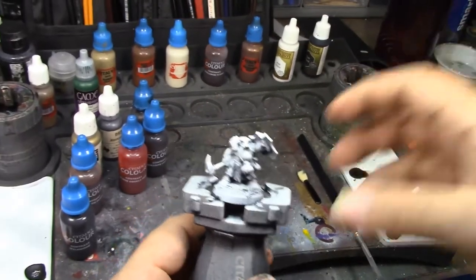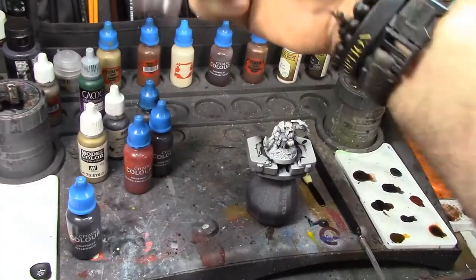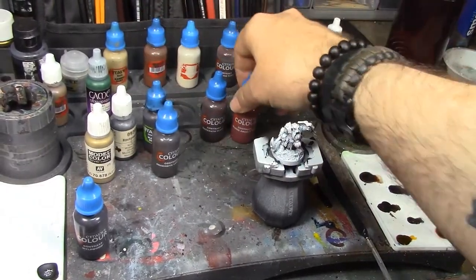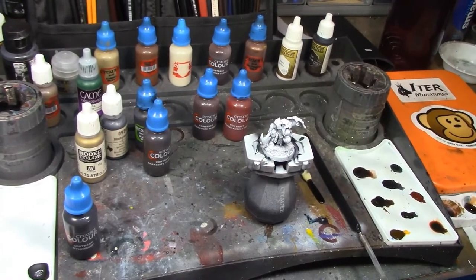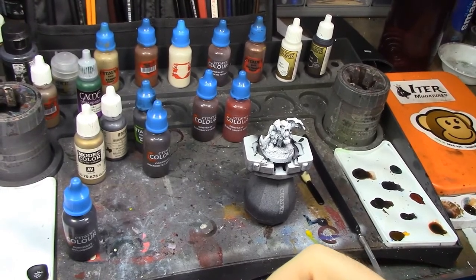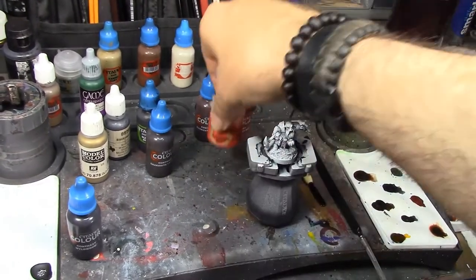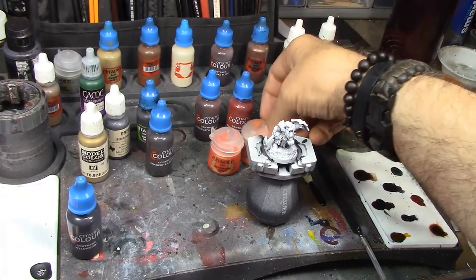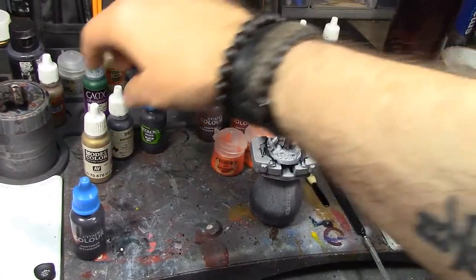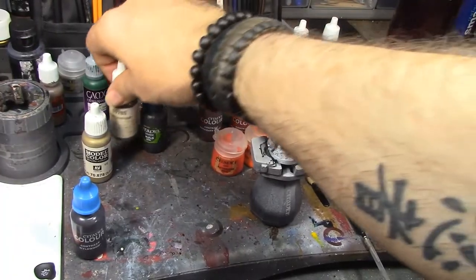I've got a combination of contrast paints and regular paints. His skin is of course gonna be darker flesh again. His beard I think I'm gonna do in Blood Angels Red, and then I think I'm gonna highlight it with a dry brush of either Astaroth Red or Rise of Rust — see how that comes out. His leather of course is gonna be Snakebite Leather, and his armor I think we're gonna go with Reaper Master Series Black and Steel with a Nuln oil wash over it.